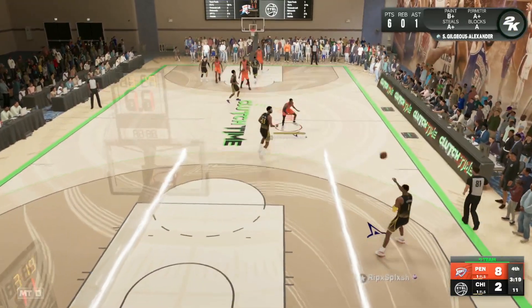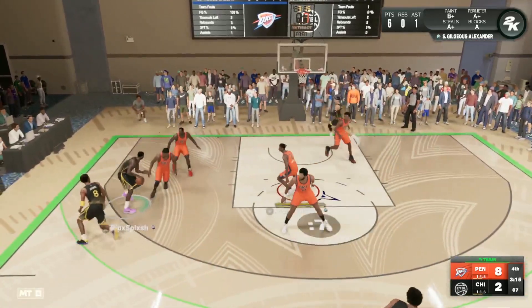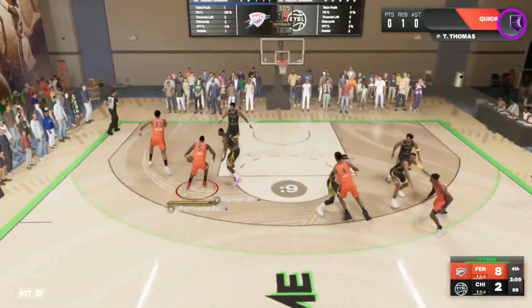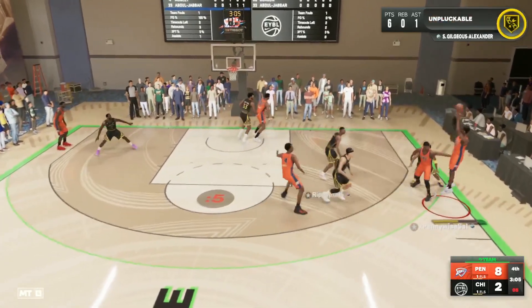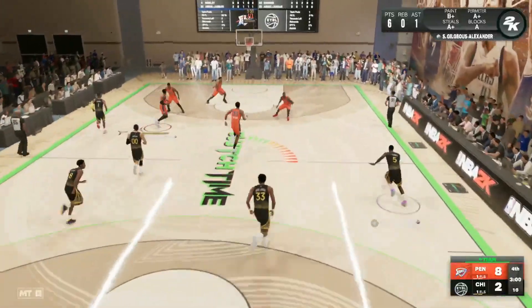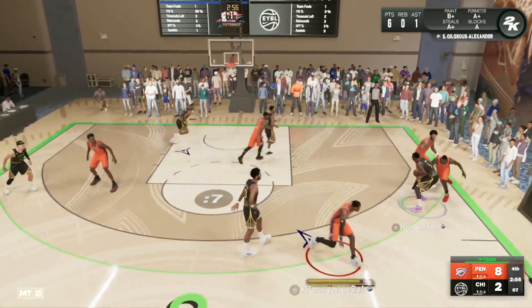He is just blowing right past Penny Hardaway. Having Clamp Breaker and Quick First Step on Hall of Fame are two of the most important badges to have on your point guard. We're running in transition. Also, he doesn't have the normal leaner — I probably should have tested this out. That wasn't the best shot, I just wanted to see if he had the normal leaner or not. So that's a little bit of a flaw with the card, but I don't think it's going to make too much of a difference.